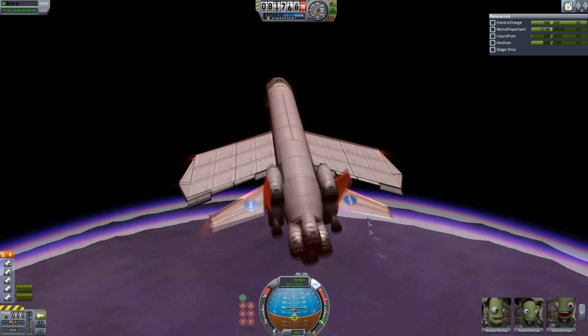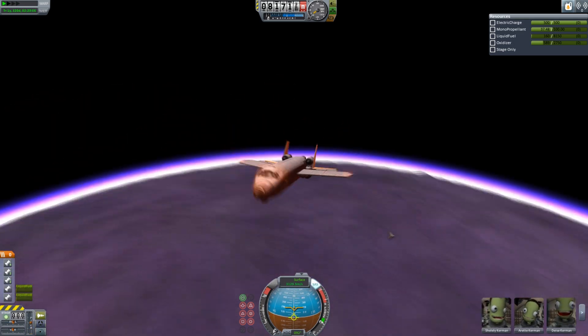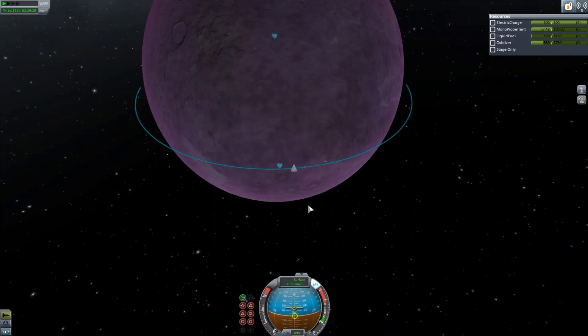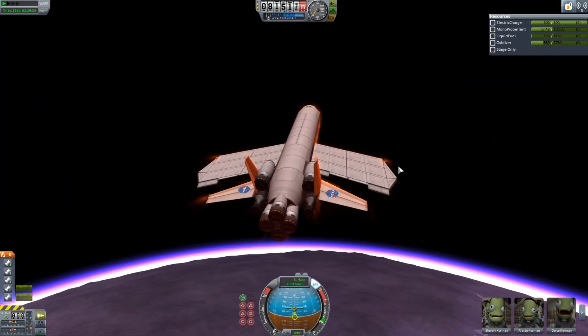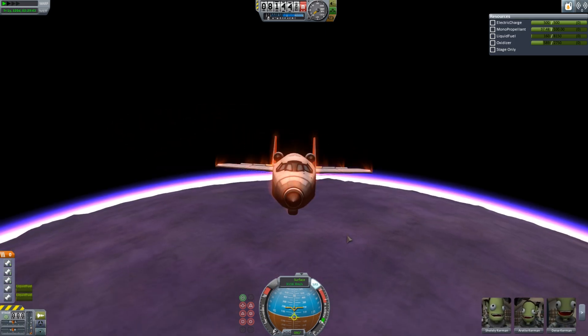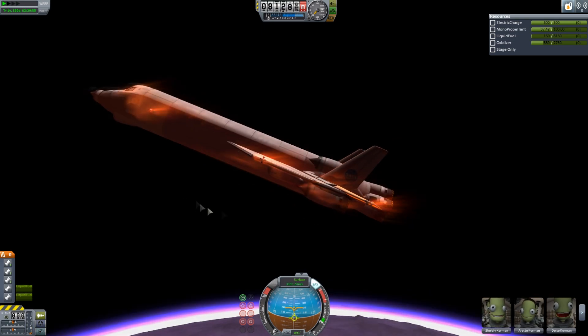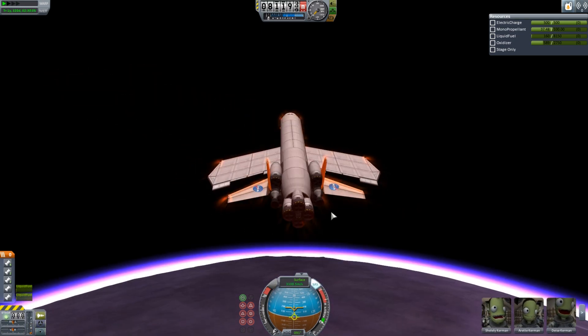I'm trying to pull a very high angle of attack to try and lift myself up and slow down, please come on. The whole spacecraft's getting pretty hot because Eve's quite hard without a heat shield, and a plane's quite flimsy. But it's looking good so far — I haven't lost anything. I'm heating up, but I'm holding together.